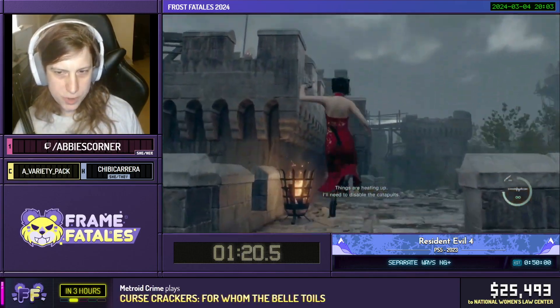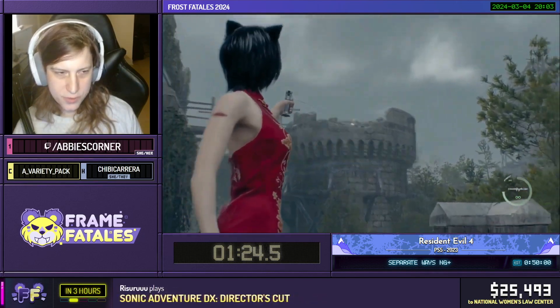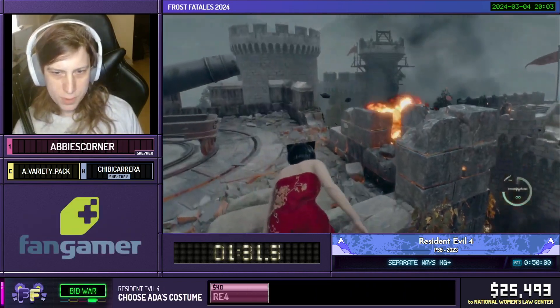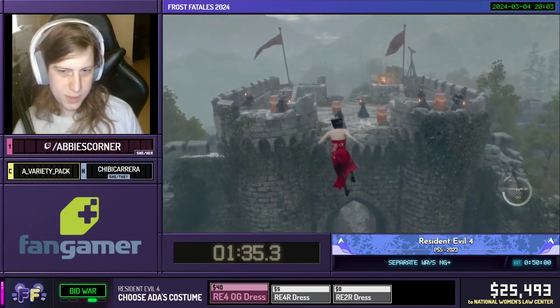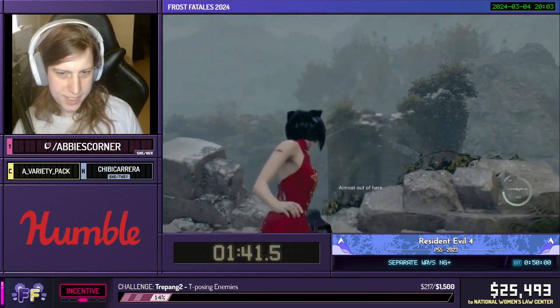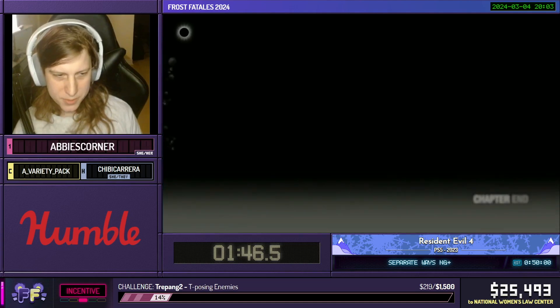One thing about the Striker Charm is that it does give us 8% movement speed, and Ada only has to pay $100,000 for it, so you will see it in a new game run as well. It is a homage to the Dittman glitch in the original RE4, which gave you 1.5 movement speed, which was really nice. But here it's only 8%, though 8% is better than nothing, as we continue on to Chapter 2.